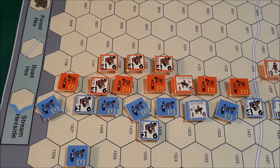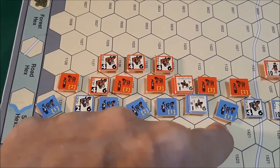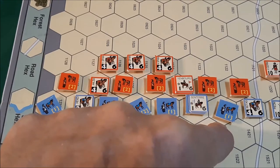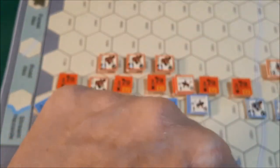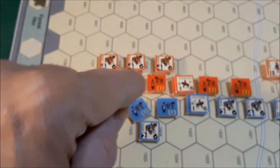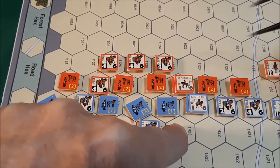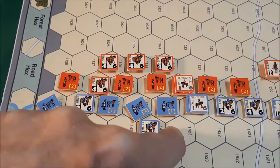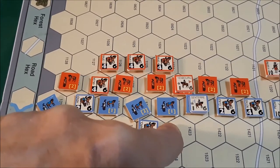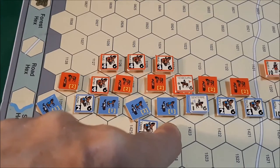Let's go ahead and do that on camera. Starting with the one over here - he is adjacent to a leader, so he will get a plus one to his rally attempt, which is a five or six. So he will need a four, five, or six. I roll a four, so he is back to good order. This unit actually can rally too - my mistake - because that unit is disrupted, so he can make a disruption removal check. He gets a plus one due to the leader. Three plus one is four. He does not succeed.